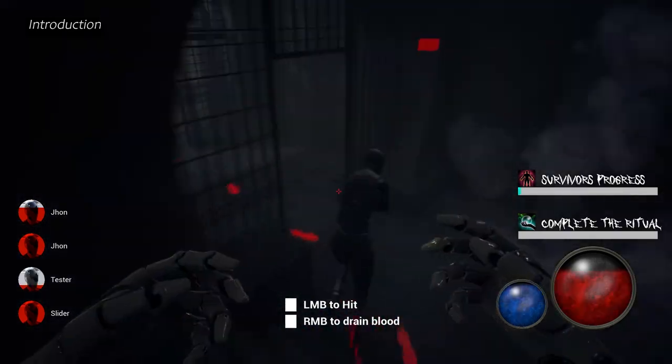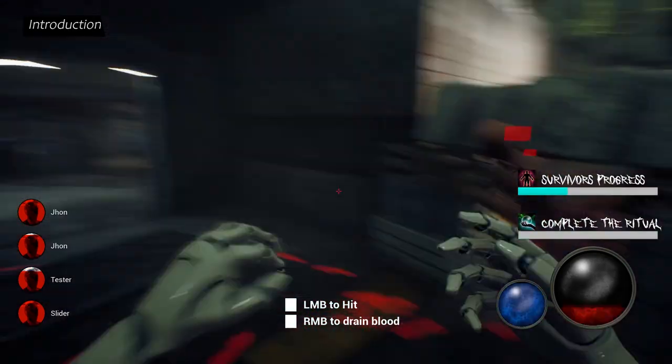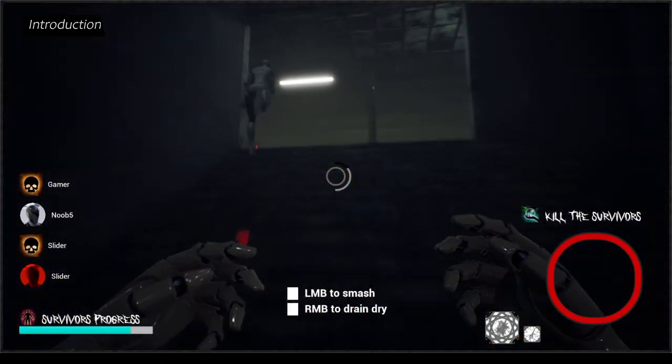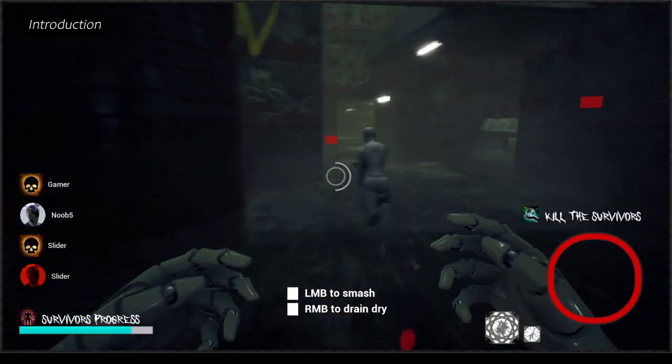It is a 4v1 asymmetric game. The map is an abandoned subway station where four people — survivors — have been trapped and need to escape. At the same time, a demon has to harvest human blood to revive his master through a ritual. For now, the survivors are bots.